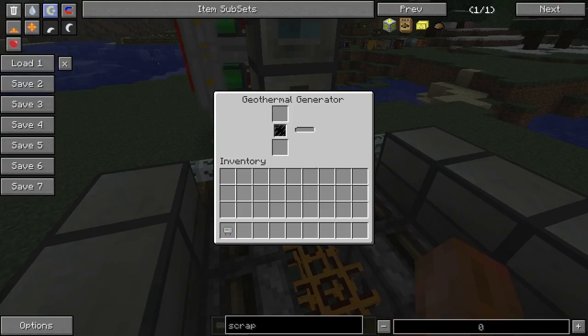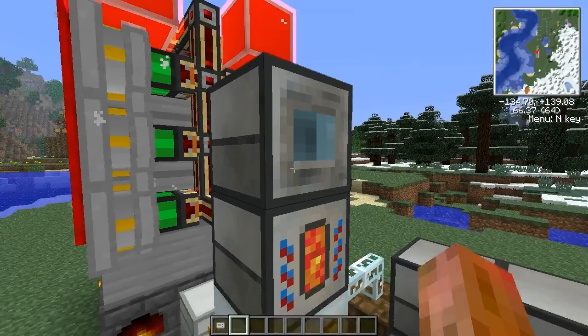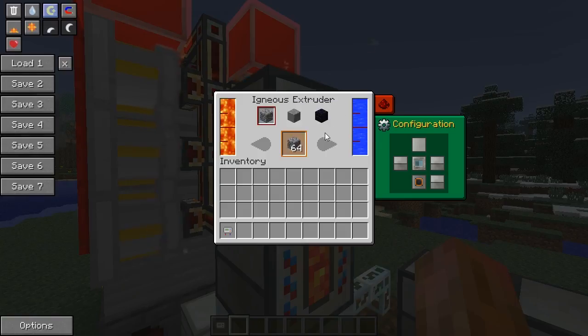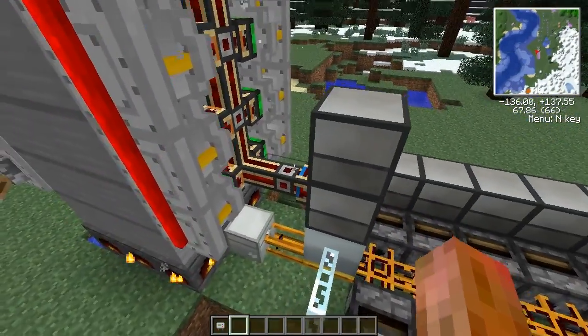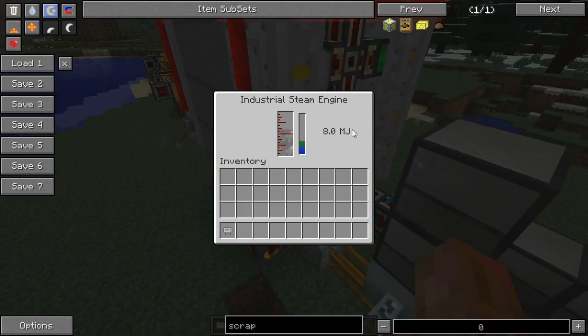A geothermal generator is powering the recyclers, which I make lava for in a magma crucible, which is fed cobblestone from another igneous extruder. It's a pretty simple setup there.